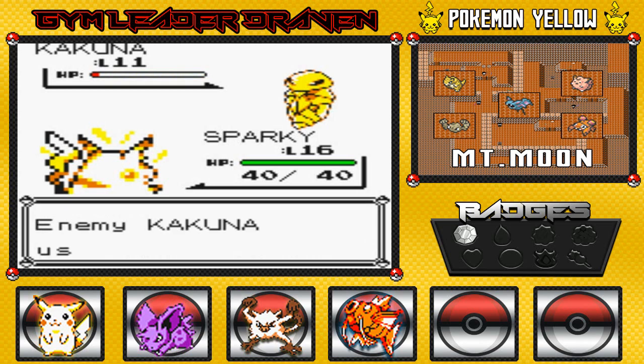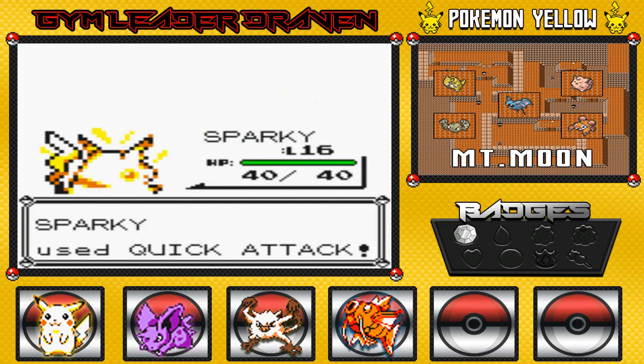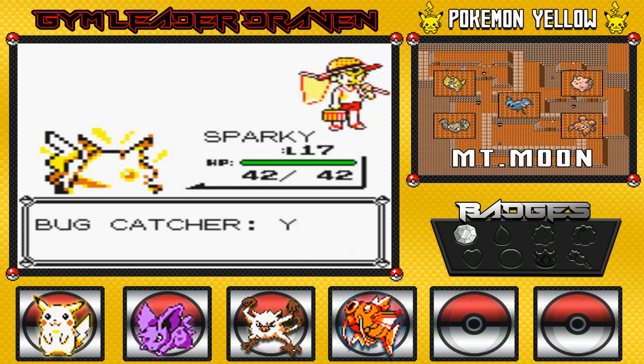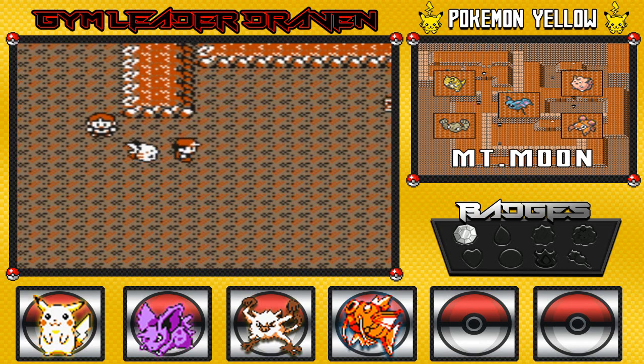Critical hit right there, but Kakuna uses Harden again. Let's go with Quick Attack — not doing much, but we're beating him. That's a lot of experience points. Sparky grows to level 17. Sparky's been doing a lot of training alongside Hydra just to get Hydra to level 10. More money right there. Let's read this sign first — Beware, Zubat is a bloodsucker. I definitely don't disagree with that.